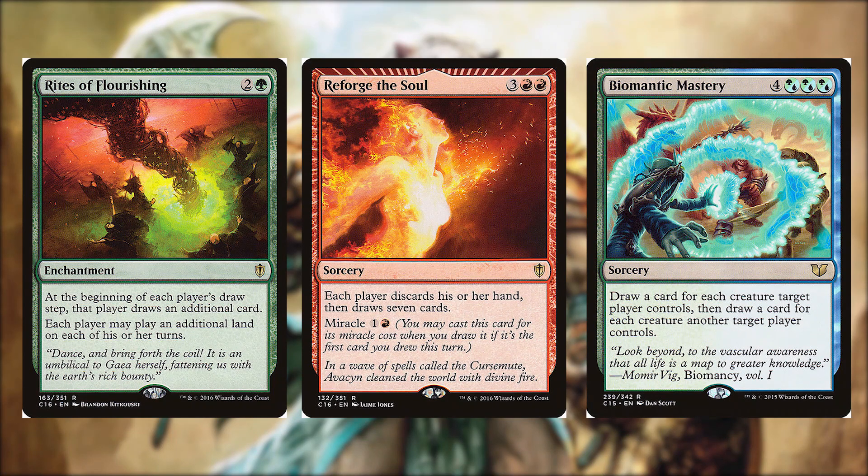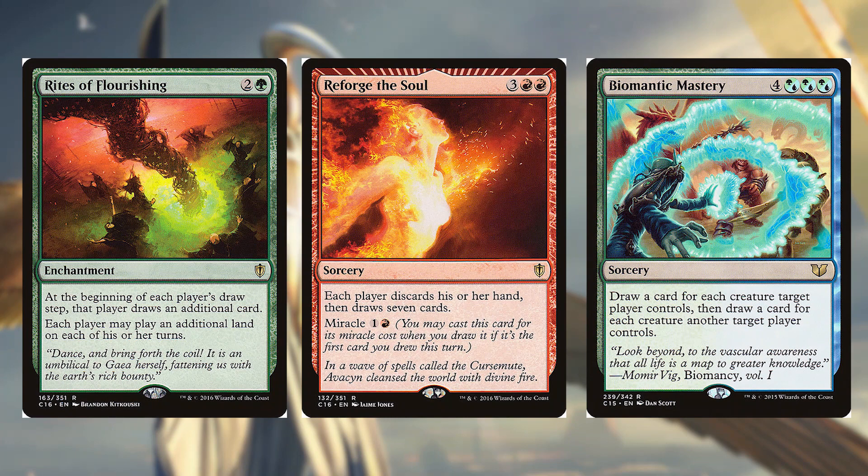Rites of Flourishing for two and a green is an enchantment — at the beginning of each player's draw step that player draws an additional card, and each player may play an additional land on each of their turns. Reforge the Soul for three and two red is a sorcery — each player discards their hand then draws seven cards. It also has miracle for one and a red. Biomantic Mastery for four colorless and three hybrid blue/green is a sorcery — draw a card for each creature target player controls then draw a card for each creature another target player controls. Rites of Flourishing does help our opponents as well, but hopefully we get more benefit. If you can pay the miracle cost for Reforge the Soul it is better than Wheel of Fortune, and Biomantic Mastery's ability to target two players — one of which could be yourself — is super powerful when your opponent has a large board state.